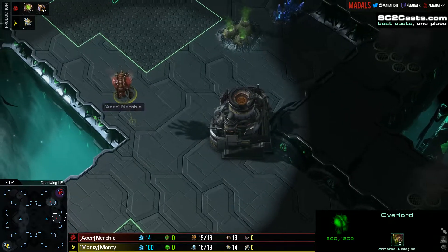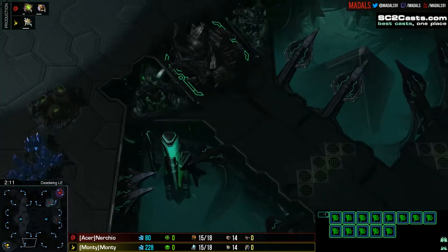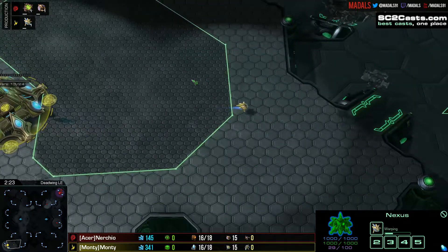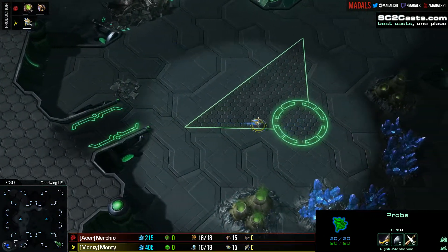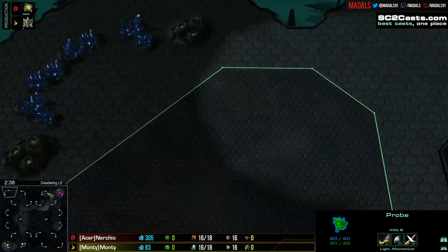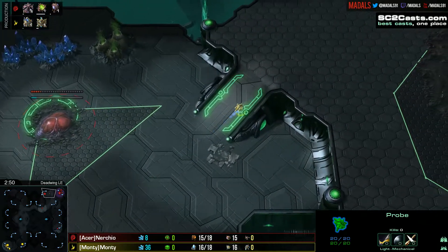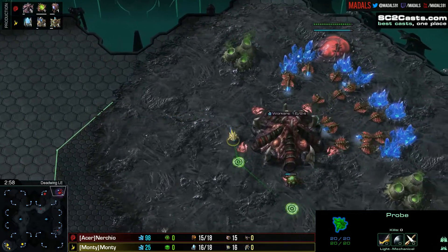The same goes for Monty — getting up to three bases as Protoss is really quite simple on this map. Monty is feeling brave and going for a Nexus first. The reason he's doing that is because Deadwing doesn't have horizontal spawns, only vertical or cross, so he's checked and confirmed his opponent is in cross spawns, meaning he should be completely safe going Nexus first — at least that's what he's hoping.